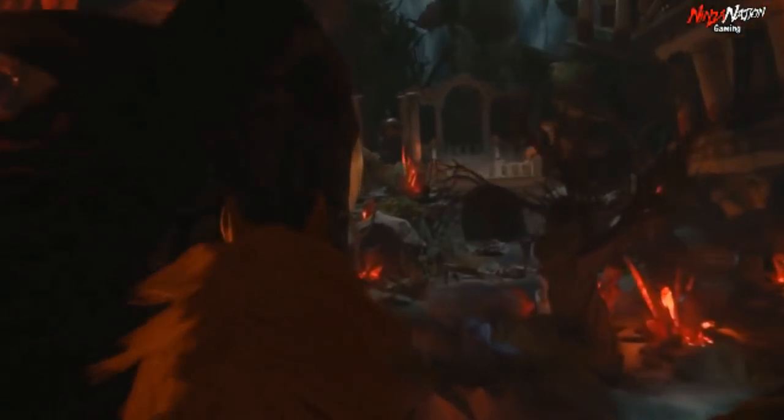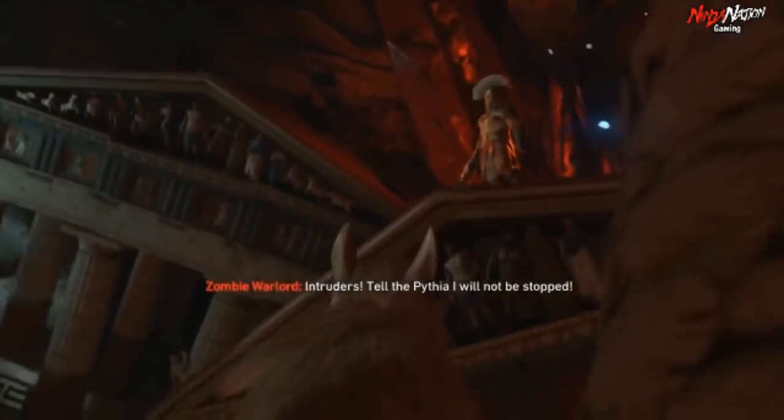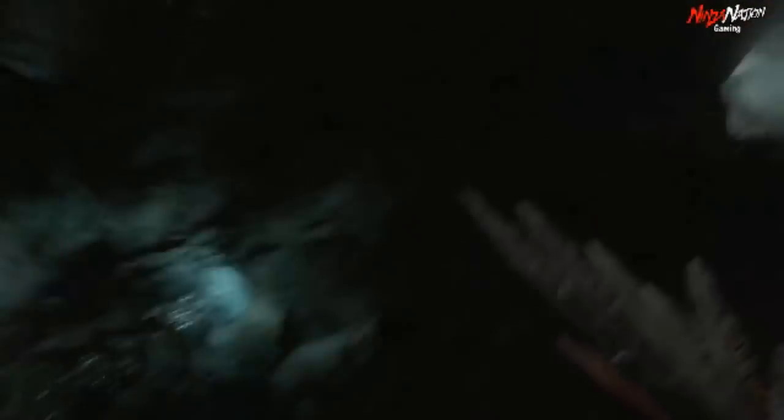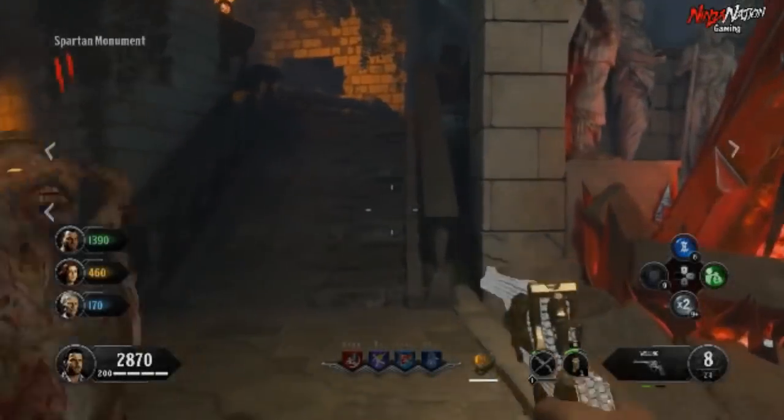First things first, what you want to do is open up the amphitheater and activate the Sentinel Artifact. Make some points, kill some zombies, get over there and activate it.